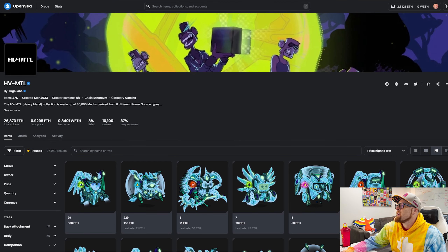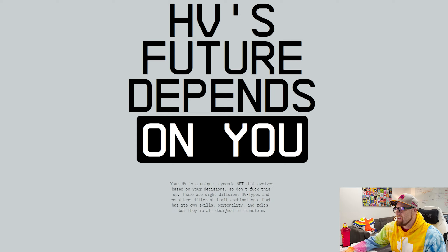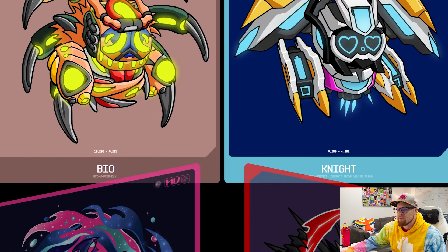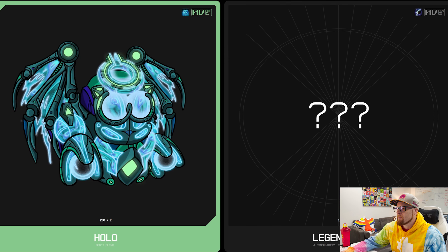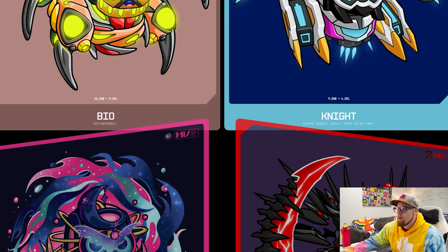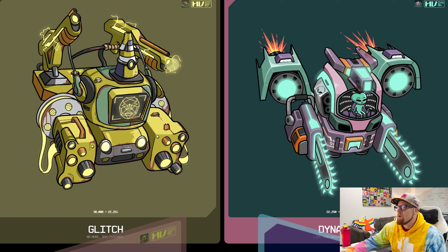But let's move on. All of the different types are: Reaver, Celestial, Holo, Bio, Knight, Glitch, and Dynamic. I've got the Dynamic one, and I really want the one with the little alien inside. I might go shopping after I record this video.